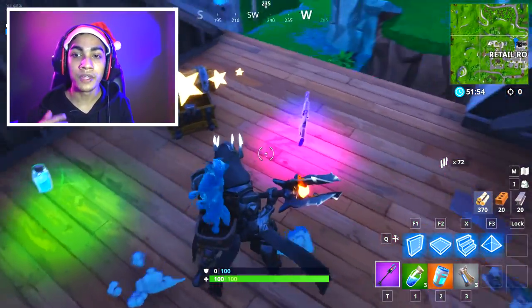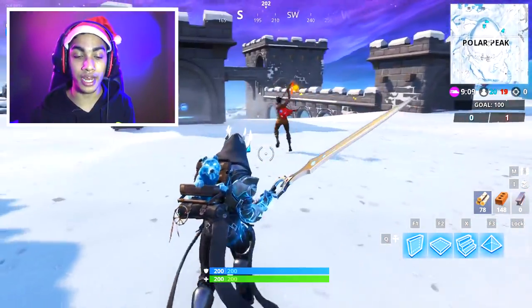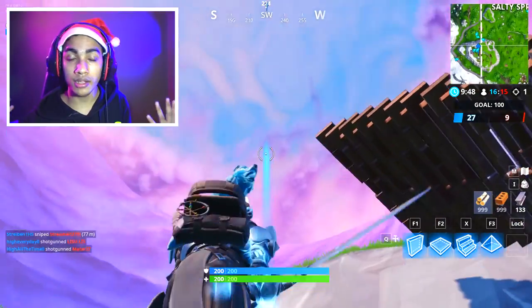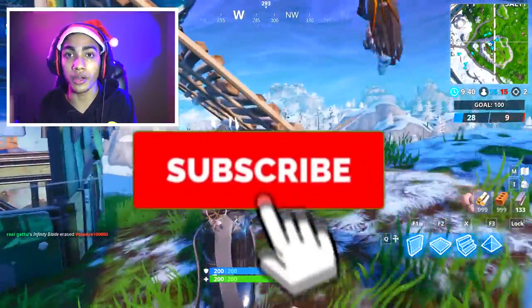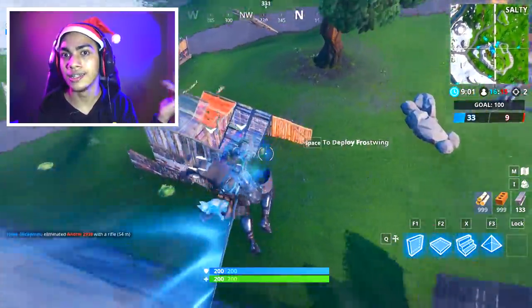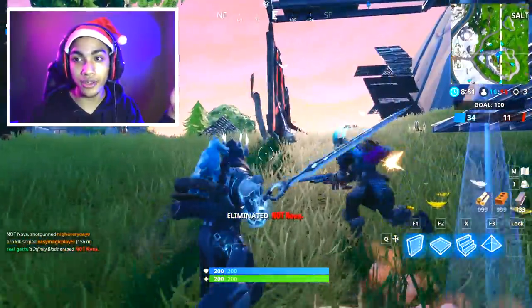Moving on to the next challenge: damage opponents with 5 different types of weapons. This is honestly the simplest challenge out there. The best way to complete it is in a squad game, because what matters is which weapon you use to get the final elimination — not which one you knock someone down with. So if you have a legendary rocket launcher, knock someone down with a grey sniper rifle, then use the rocket launcher to finish them off. It wastes ammo, but you'll be done with your weekly challenge and ready to grind the others.